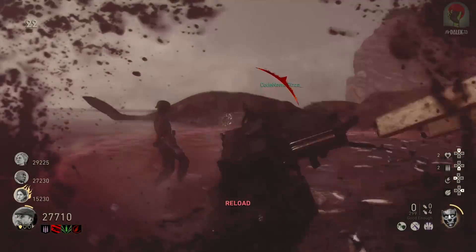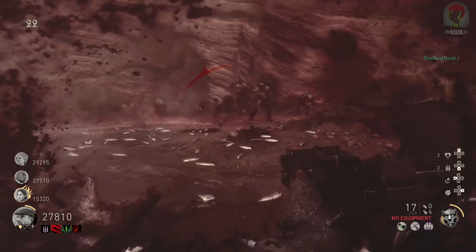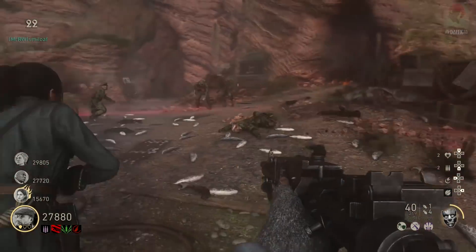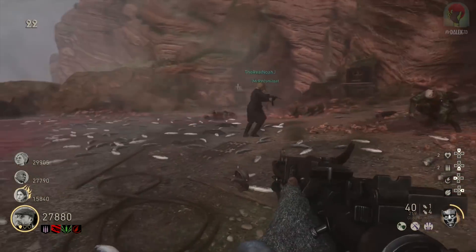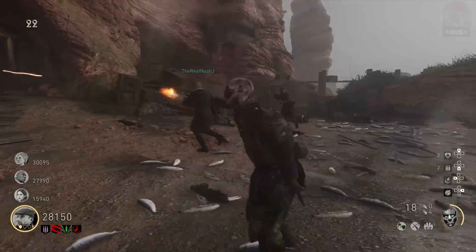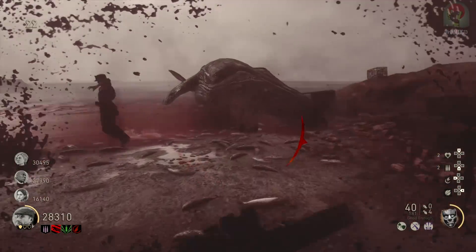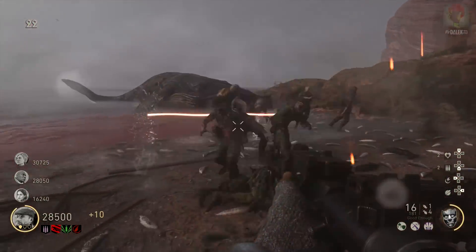Welcome to this simple tutorial on how to complete the main easter egg in The Darkest Shore for World War 2 Zombies. This easter egg can be completed on solo and in co-op, but I do advise doing it in co-op if possible because it will make your life a lot easier. There are no prerequisites before starting, but I recommend putting on great consumables and making sure your perks and mods are well optimized for your team. Shell shock and camouflage are the abilities I would advise when jumping into this easter egg.